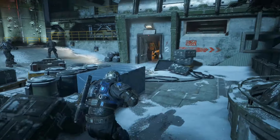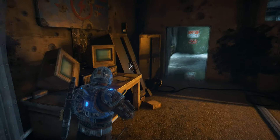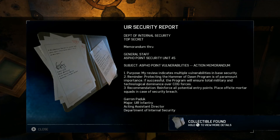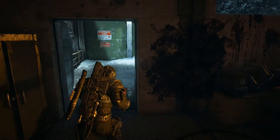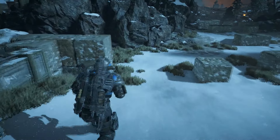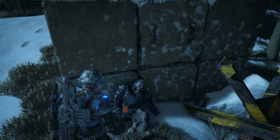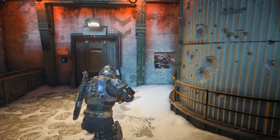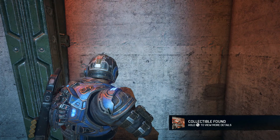The first collectible you're going to find right after you grenade the machine gun nest. Instead of meeting up with your group, just head straight over to the other machine gun nest and you will find the collectible right here on the table as you walk into the room — this is going to be the UIR security report. From there, continue forward and walk all the way down around this corner and back out into the way your squad mates came up, and right around this corner you will find a cog tag. Then after you go through the doors there is a poster on your right.